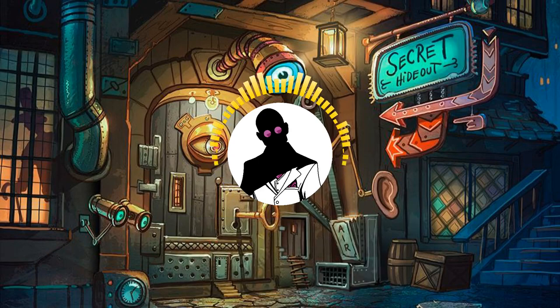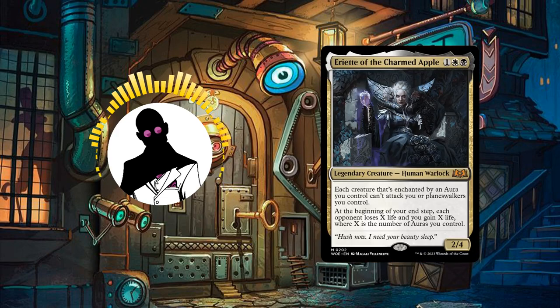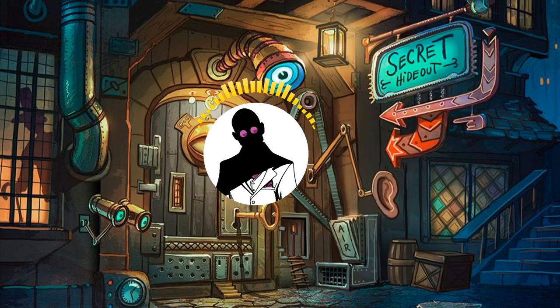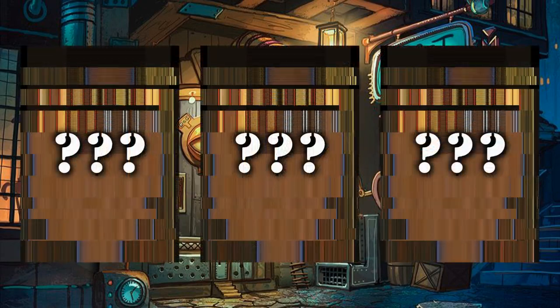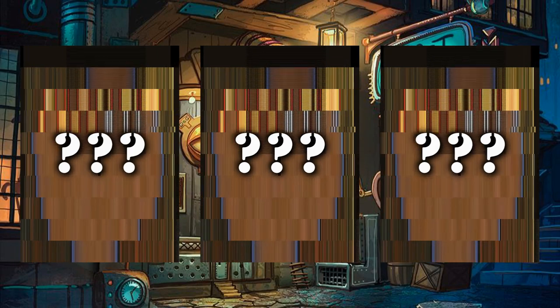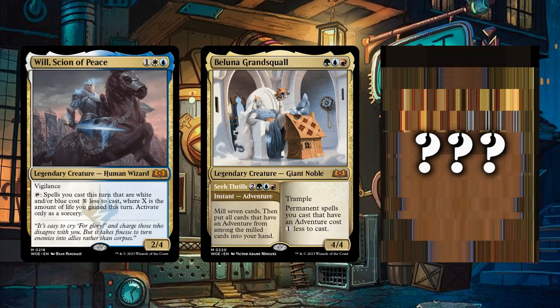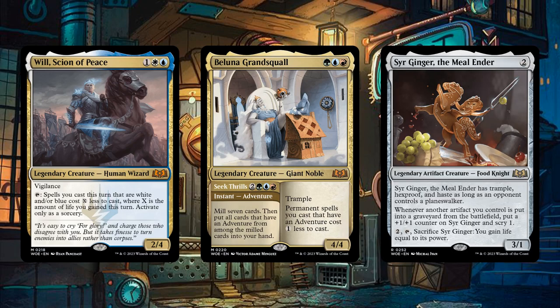Now, taking a look at our upcoming commander builds, next week's commander build will be featuring the Flash Speed Matters Commander Aleila Coney Conqueror, and the following week, last week's poll winner, Ariad of the Charmed Apple, will be getting a build of her own where she'll be using auras for fun and profit. Then moving on to this week's poll, this week's contenders will entirely consist of suggestions posted in the comments of previous videos and polls, those being the New High King Will Scion of Peace, the Adventurous Belluna Grand Squall, and the Edible Knight Sir Ginger the Meal Ender. So please cast your votes in the community tab, link in the description, and let me know in the comments who you voted for and which commanders you want to see me feature in future polls.